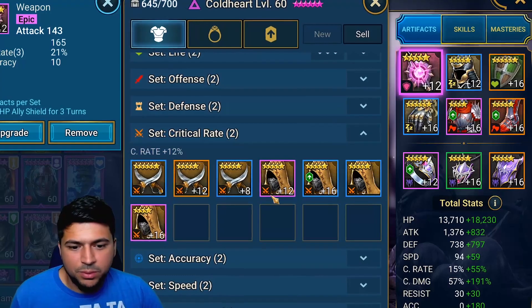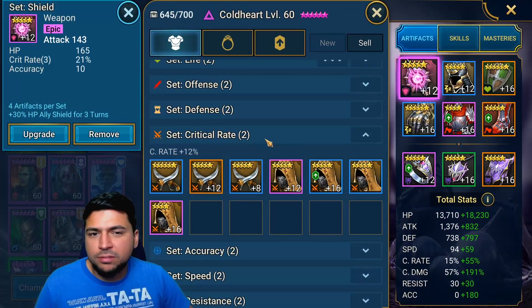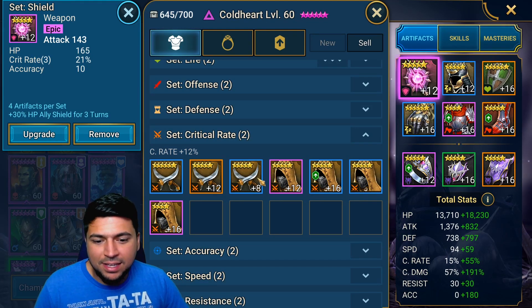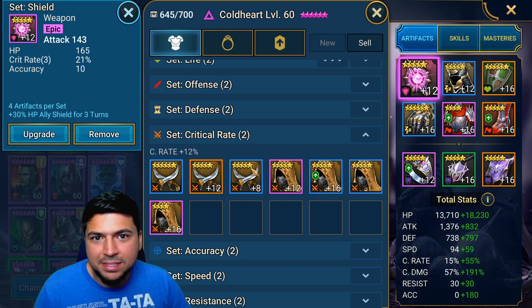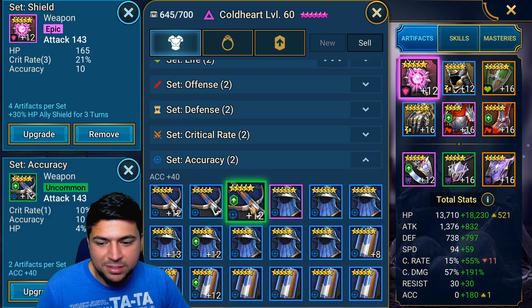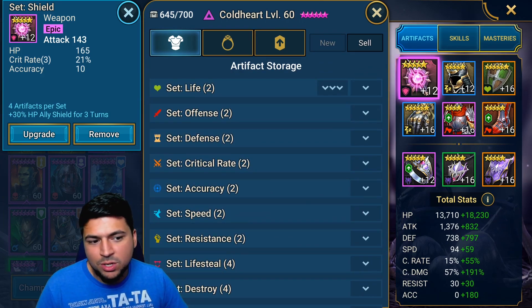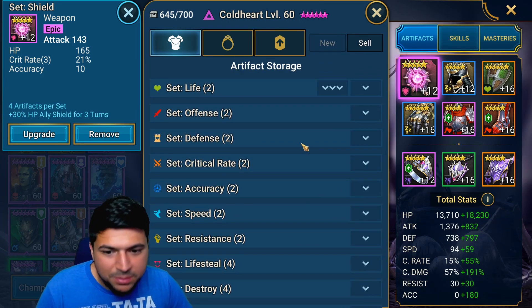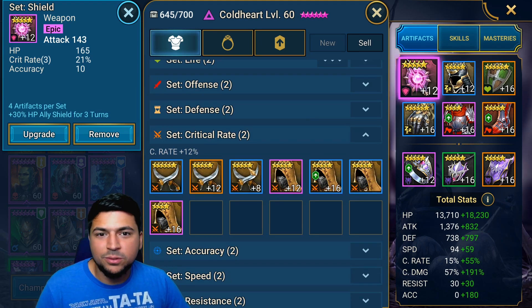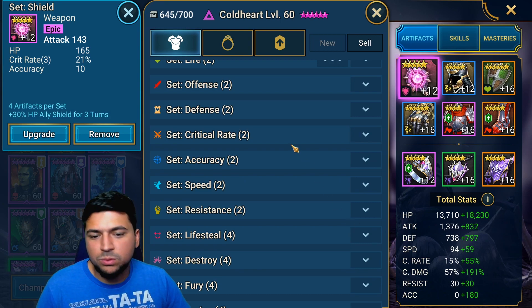Any artifact set that also has substats matching its bonus is great — especially with the accuracy set. So if you have an accuracy weapon with accuracy substats too, that just adds even more. Similarly, the crit damage set with crit damage substats, or the crit rate set with crit rate substats, is going to help you build her out further and allow you to put even more crit damage on her.